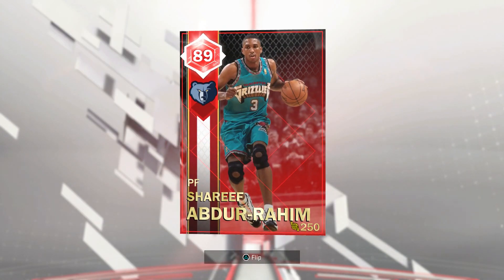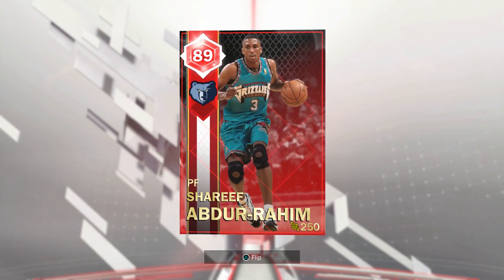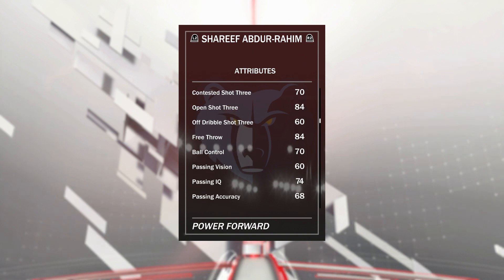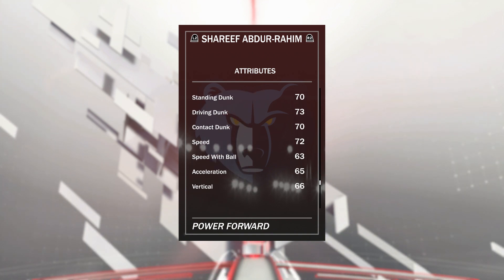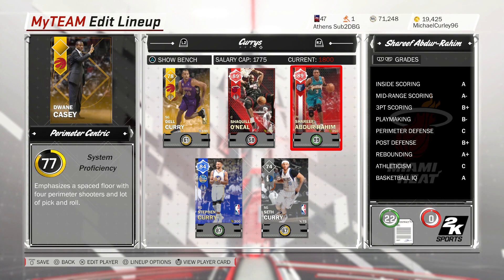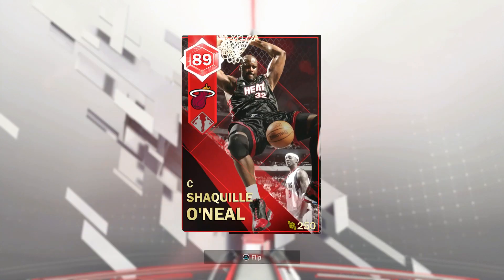We have Sharif Abdurrahim playing at power forward. I just changed my coach, but he's got 99 system proficiency for pace and space. If this card had better dunk animations, it would be unbelievable. Great shot mid, good shot 3, really good post moves, good rebounder, good defender. It's just that for some reason he's only got a 70 standing dunk — not good animations, and he very rarely dunks in game. We've got Shaq at the 5, just because I literally have 44 contracts on him, so I might as well use him as much as possible.